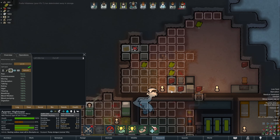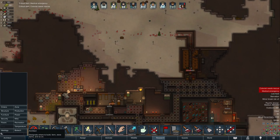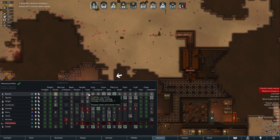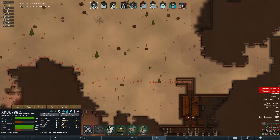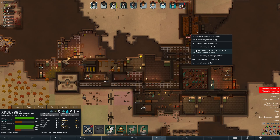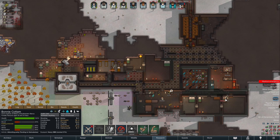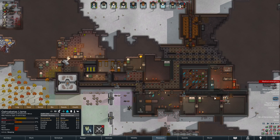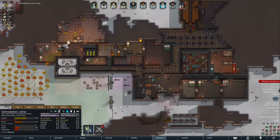We're going to reprioritize cooking because we're out of food yet again. I really would like a chef — somebody who's just dedicated to cooking all the time. I don't think we have anybody with a cooking passion, which is unfortunate, but we work with what we got. Bonnie, you're going to have to rescue and maybe even fix them. One hour? That was a mistake. We used up our only Glitter World medicine, which is really unfortunate, but we'll just have to work with what we got.